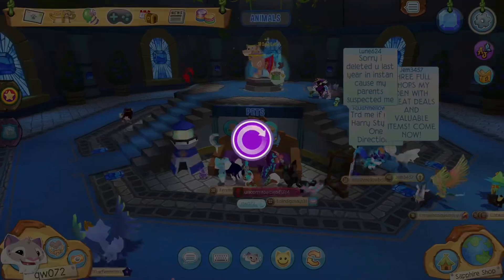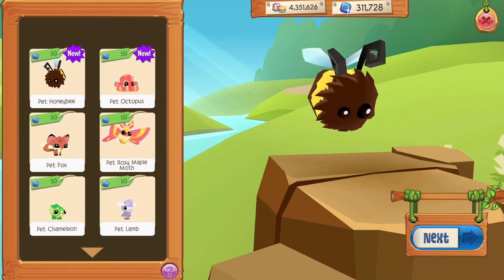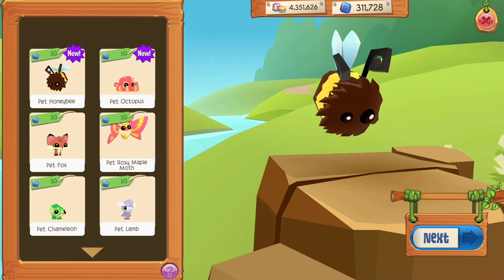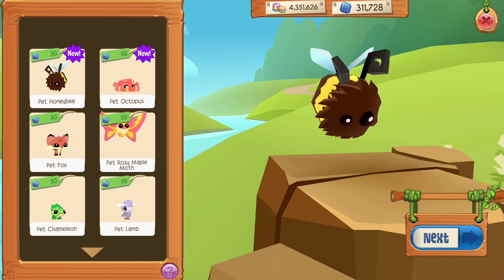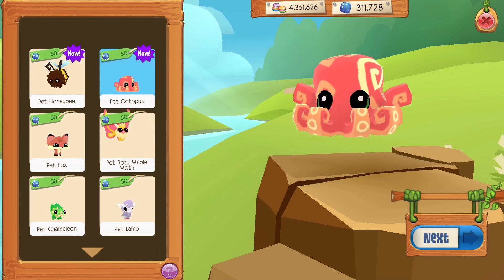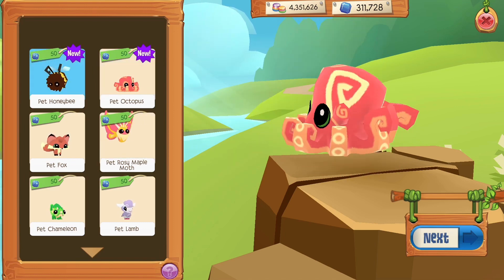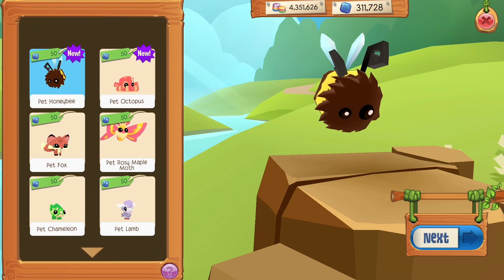I heard a rumor that the bees are actually for sapphires now, which makes me so mad because I had a bunch of gems and stocked up. I was like, 'I'm gonna make a rainbow bee' because I already have a diamond, but it turns out they're for sapphires. I don't have enough dedication to spend sapphires, so I'm just not going to make a rainbow bee. Also, the octopi are here and I haven't got one yet.